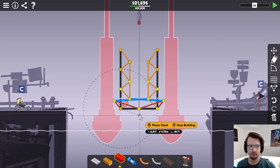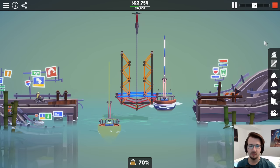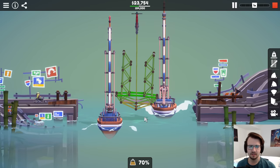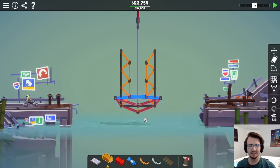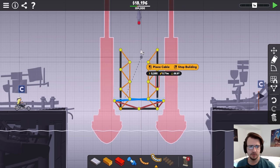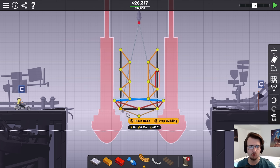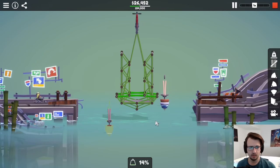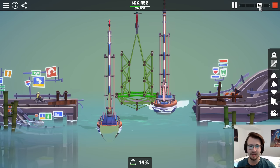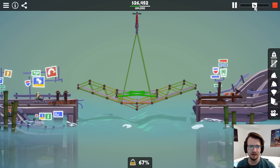Those anchor points should be static. I'll do a steel under-support since the bottom is very stressed — and there she goes. I should have multiple anchor points, so I'll go with two cables, and then a tiny rope under-support just to hold the middle. That's not going anywhere, and it's just under budget too.